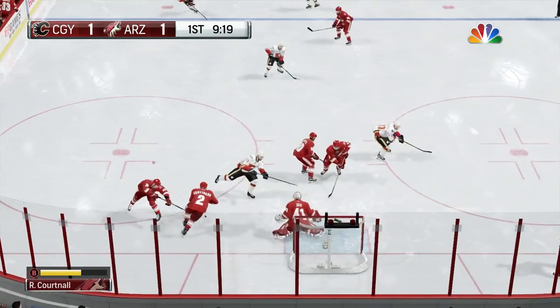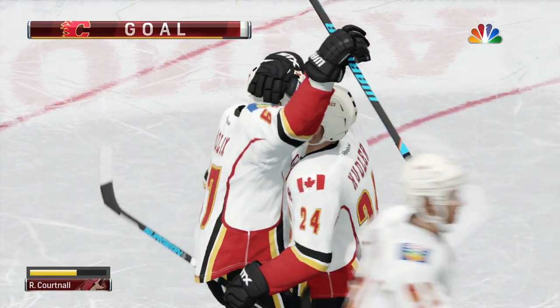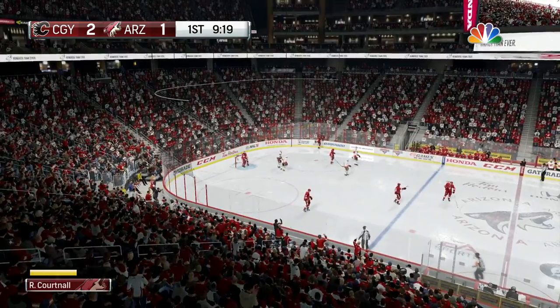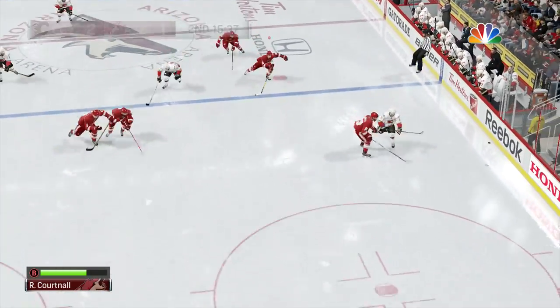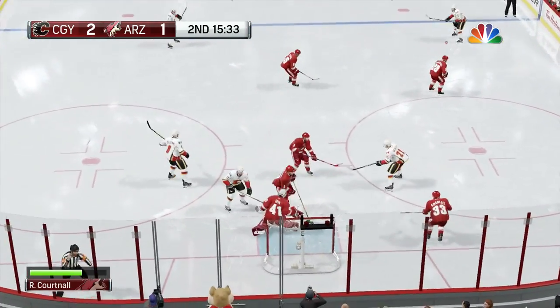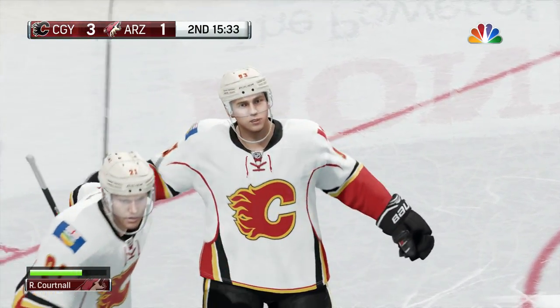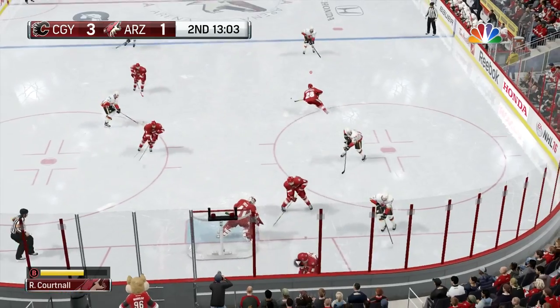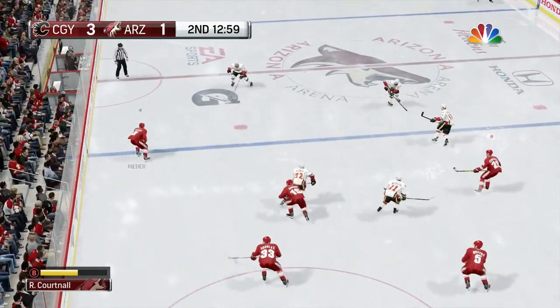It's 1-1 and speaking of going right to the net — that's a soft goal right there — Calgary takes the 2-1 lead. That's a little frustrating. Then in the second period they go right in front and put it home — it's 3-1 Calgary. A little bit of sloppy play right now by the Coyotes and they've got to pick it up in the second period.